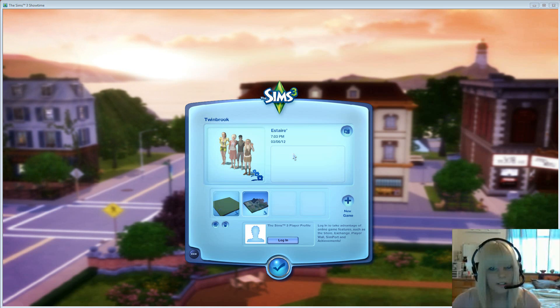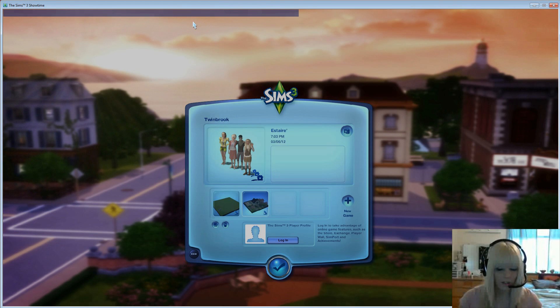First, you're going to start your Sims 3 game and go to the town select menu — like when you first start up — and choose a town you want to play in. Then you're going to open up your cheat box with CTRL-SHIFT-C and type in 'testingcheats enabled true'.